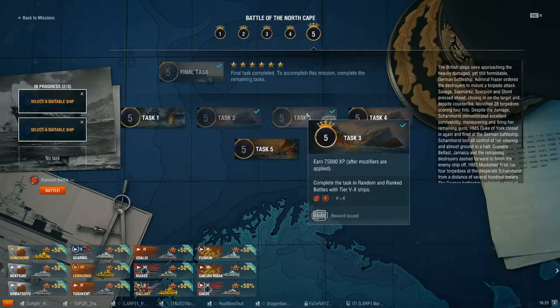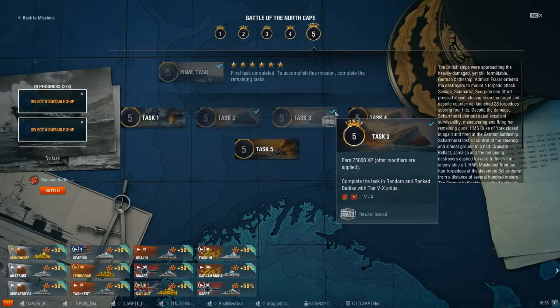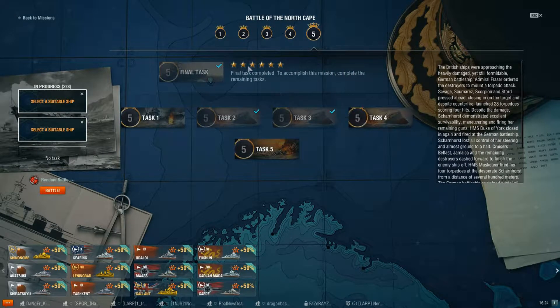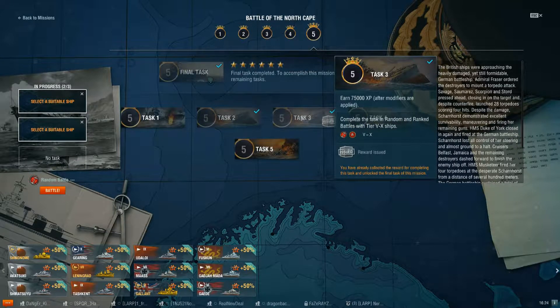If you have premium time and want to knock this out quickly — if you've already wiped it out and it says done or issued — if you click on it again, it's not going to let me because I've already gotten all the stars, but you can click on it again and repeat the mission. You will not get the reward, but you will get the stars. You can quickly knock out the stars and get to the final task and move to the next mission in a lot less time. You do not have to do them all.